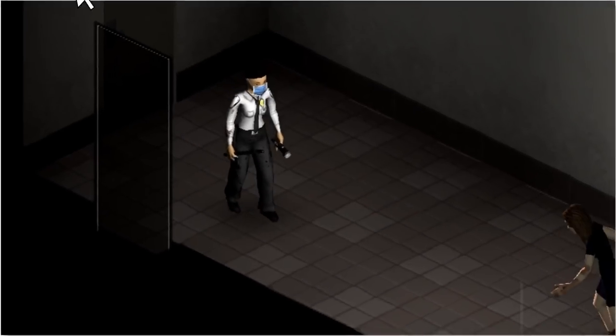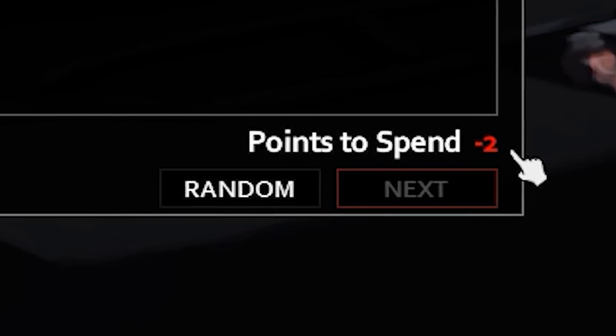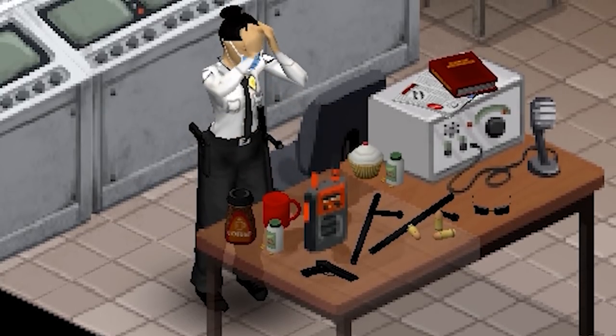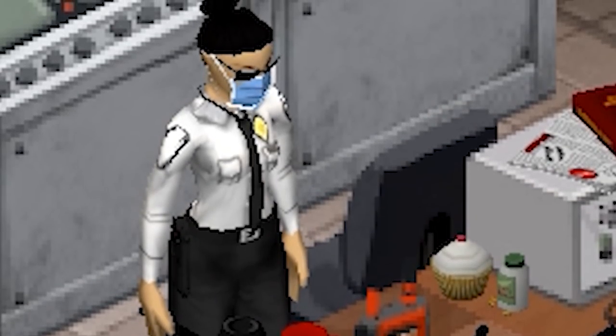Did you know that the security guard occupation doesn't need much sleep to function in Project Zomboid? At the cost of two negative starting points, players gain the Night Owl trait. This helps players sleep less by recovering from fatigue at a faster rate and reducing the amount of hours spent sleeping.